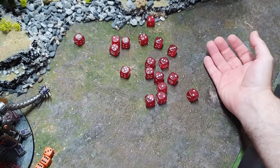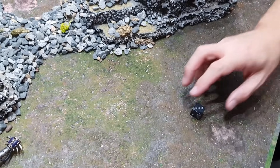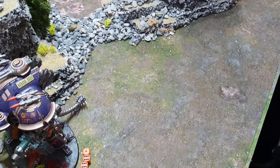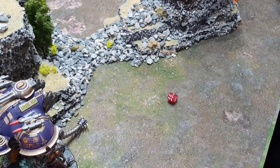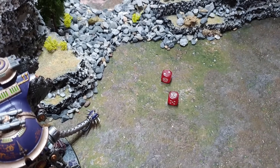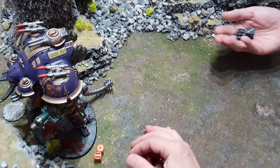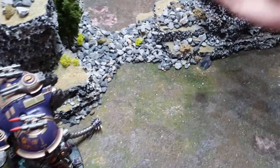Crusader fires its big gun — wounding on sixes, saving re-roll. One wound through, four-up AP -2 save — two wounds tickled off. Storm Spear Rocket Pod: three shots, all hit, strength 8, re-rolling a wound — two wounds through, two four-up saves — one fail, one D6 damage — six damage on 13 wounds remaining. Then the Rapid Fire Battle Cannon in rapid fire range adding six — hitting on threes, fives to wound using re-roll. Two wounds through, two more threat saves — six more damage. Down to four wounds remaining, not dead.